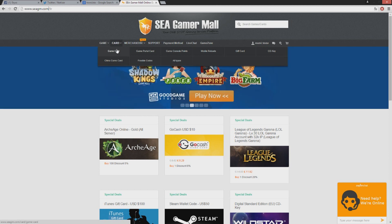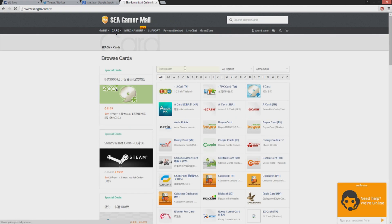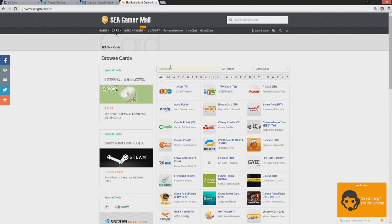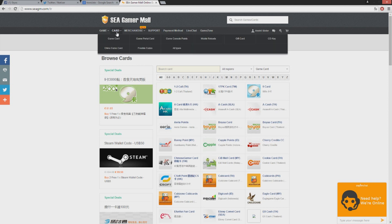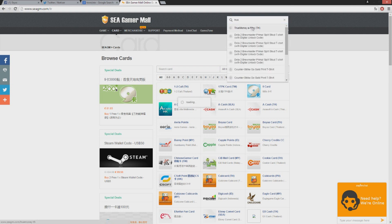Infestation Thailand uses a game card called True Money. When you're logged in, you're going to search for True Money — it should pop up. You can find True Money e-pins and write it up here as well.